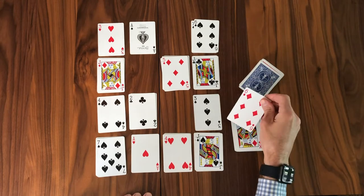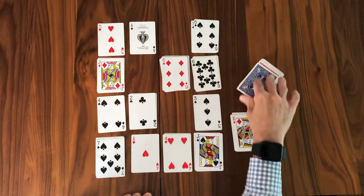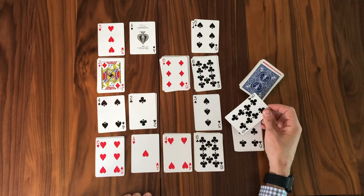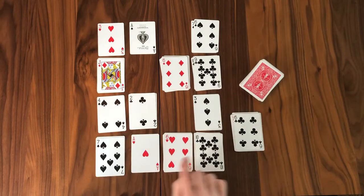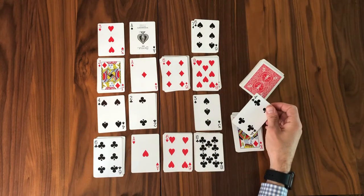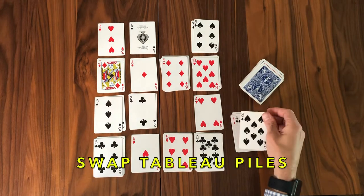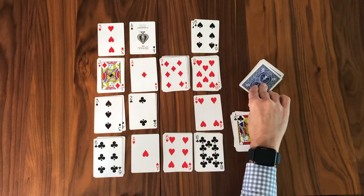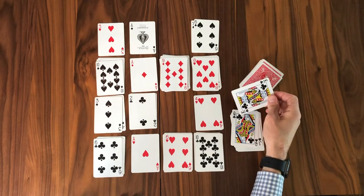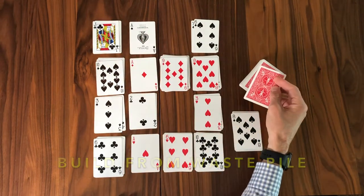We will have an opportunity to re-deal if we need it. Now, sometimes you have a choice — do you put a card on a tableau or do you put it on a foundation? The six can go on the seven, but I prefer the six on the five of diamonds — building up the foundation, because that is ultimately our goal. The nine can go on the ten; they happen to be the same suit, but that doesn't matter. The two columns on the far left and far right that make up the congress can be built down independent of suit. Move cards from tableau to foundation, move them between tableau piles, swap those tableau piles.